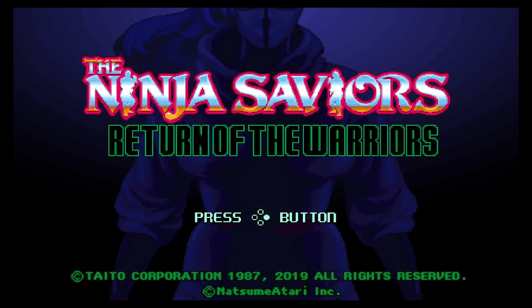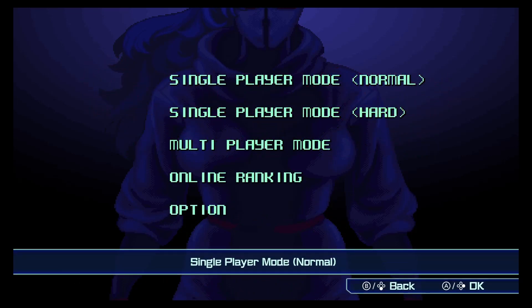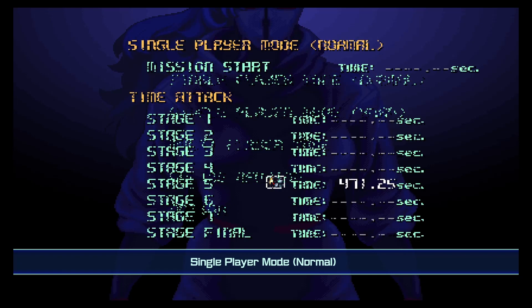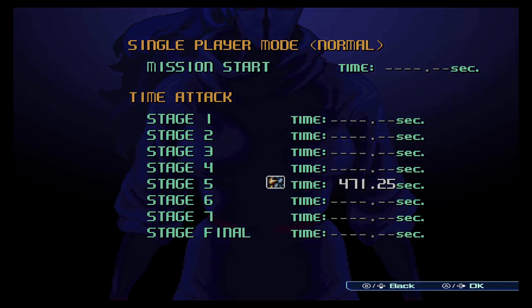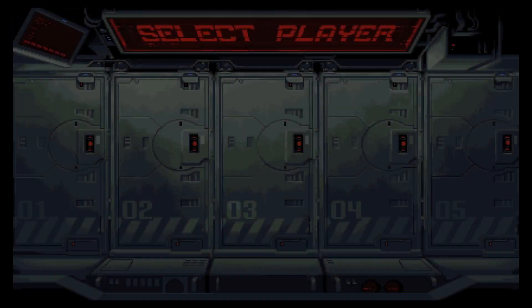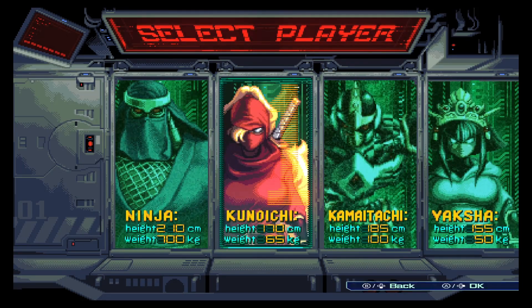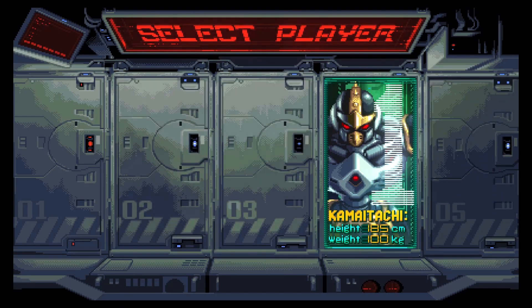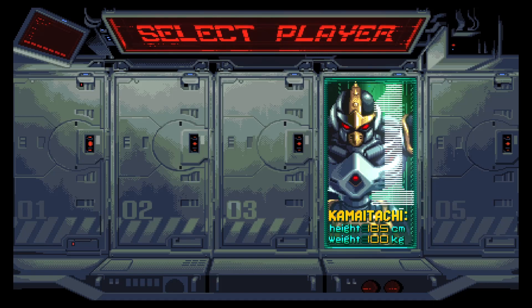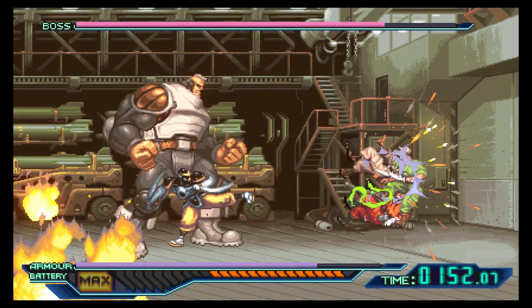Hey everybody, Dace here. Today we're going over the boss guide I put together for Ninja Saviors on Switch, specifically with the character Kamae Tachi, who is the only one I've really gotten solid experience with so far. I noticed this game had next to no resources on web pages or YouTube videos, and I figured this would help a lot of people since quite a few were mentioning how much they struggle with specific bosses. There are some really brutal fights, and if you don't have the right approach it can just be where your run ends.